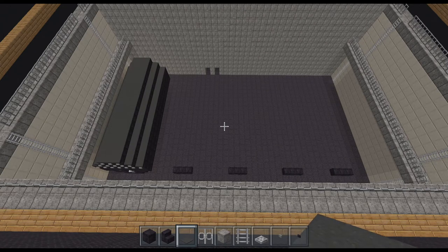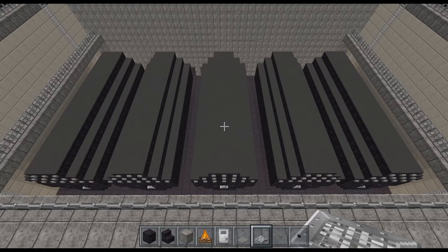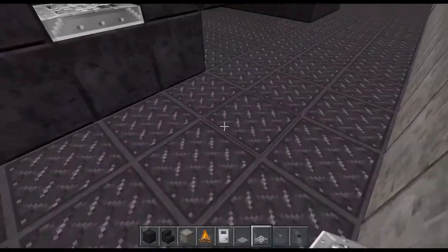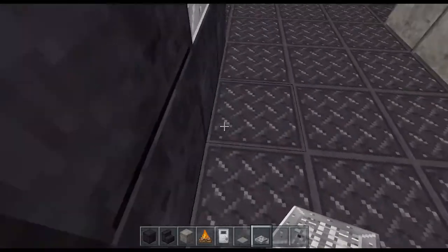From here I'm just going to put the rest of the boilers in, and then I'll be back with you in a moment. Now we've got that done, we're going to do the holes in the coal bunker walls, as we've done in every other part — just directly in front of the boilers.